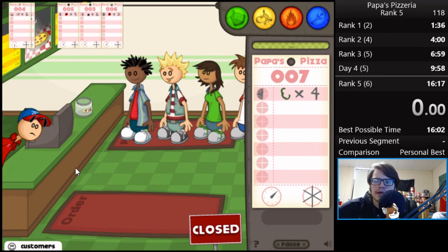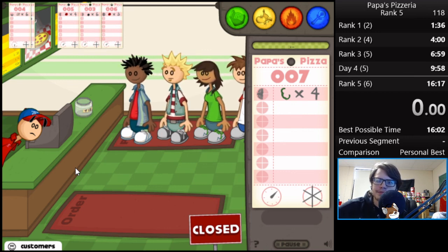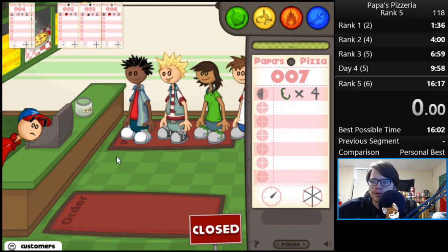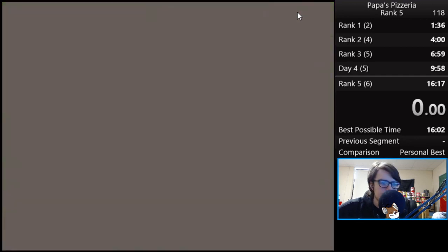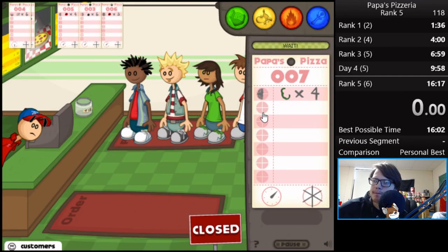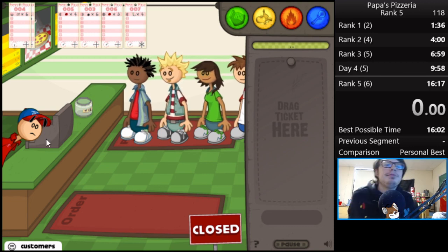It saves so much time. There have been times where I've been sitting here for an hour, hour and a half, two hours just trying to manipulate a rank 5 run. And it's even longer if you want to manipulate an any-percent run, because you have to go through every single customer besides Papa Louie — all these customers you have to manipulate. So hopefully this helps everyone. Thank you guys for watching — we'll see you in the next video.